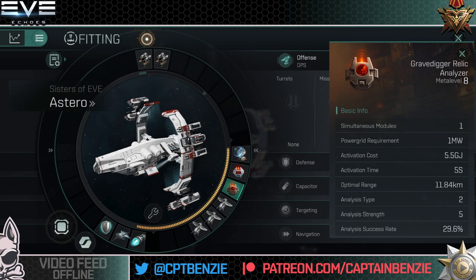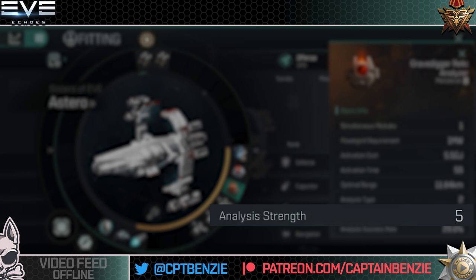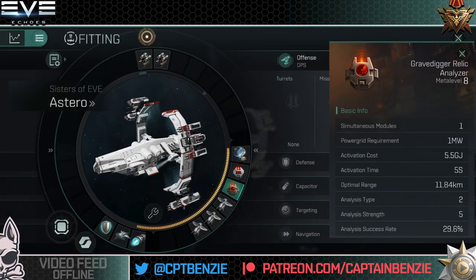The second most important stat on analyzers is the analysis strength. These come in a strength rating of 1 to 4, so the lowest is 1 and the highest is 4. The reason this one currently shows as 5 is because it's fitted to an Astero which gets a bonus — we'll talk more about that later. Boxes come in various difficulty strengths 1 through 5, and you will need a relic analyzer of the equivalent strength to open it. So a gravedigger relic analyzer with strength 4 or 5 can open any box up to that level.